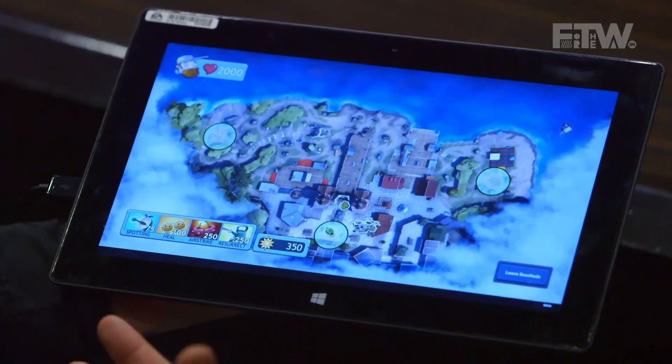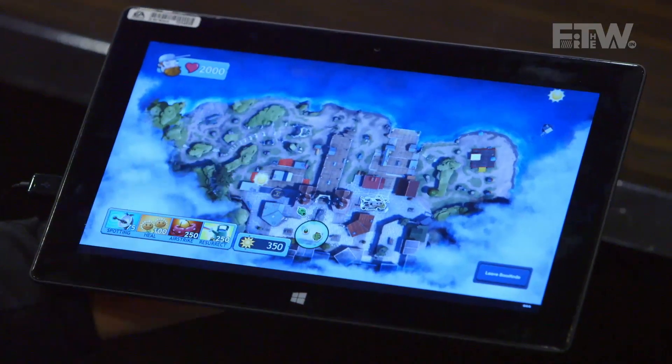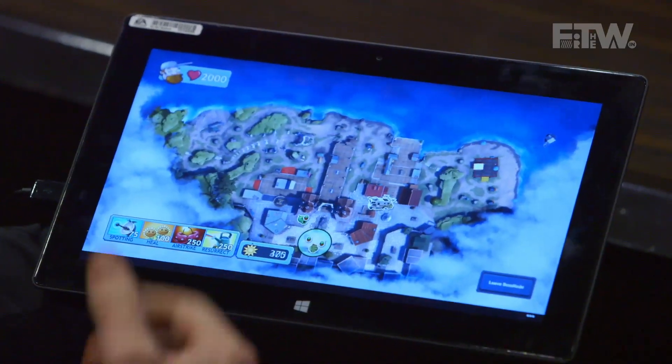We really like to use it as SmartGlass because it allows somebody sitting next to you to really get involved in the action. When you are in Boss Mode playing in co-op, you're actually spawned in a flying RV that circles around the battlefield. The fiction is that you're playing as Crazy Dave, helping the plants down below, collecting sun and using a number of different abilities that you can deploy out to the battlefield.